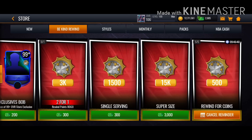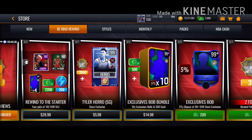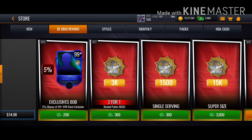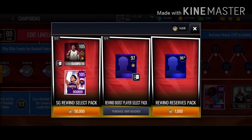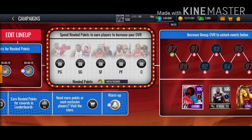You also get buy coinbacks, and after you buy the coinbacks you go here. You're gonna want to get these booster players — these rewind booster players — and put them in your lineup.